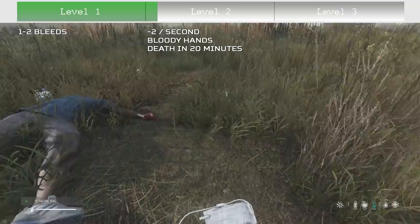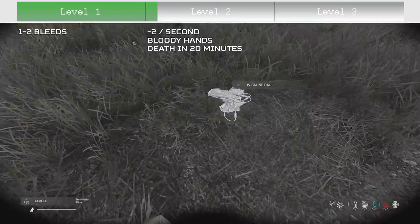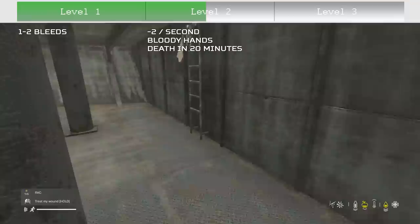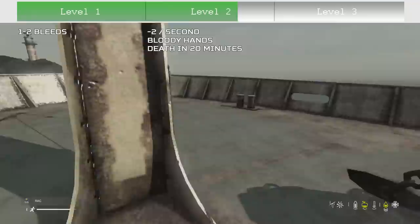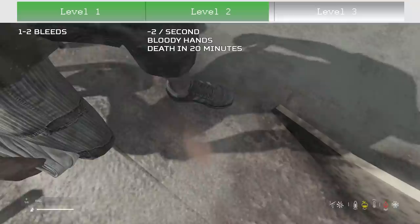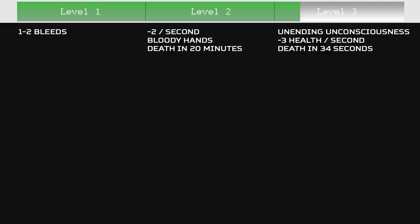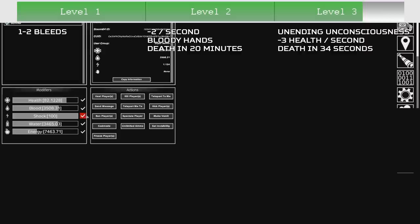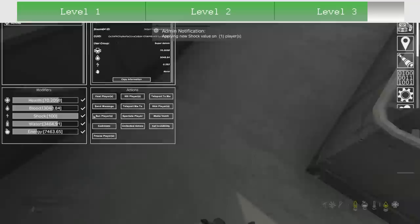The only way to maintain your blood level with this disease is saline bags or someone donating blood to you. But that's not the worst of it, because there is level three gas poisoning, which takes around one minute inside gas — or around one minute and 20 seconds after entering a gas field — to progress from level two. As soon as you enter level three, you go unconscious and lose free health every second on top of the blood loss from bleeds, coughing, and vomiting. Even admin powers can't fight the Black Plague.